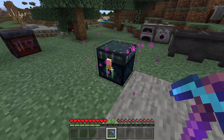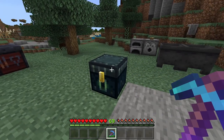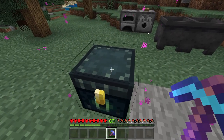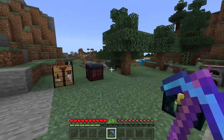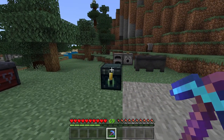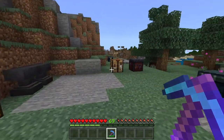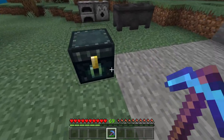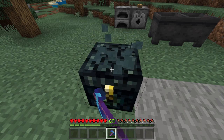Ender chests do not interact with anything — they don't interact with hoppers or anything like that. However, you can still open them in the Nether, and a piglin will attack you, so be careful with that. Also, they cannot be pushed by pistons, unlike some other things, so it's very much immovable. The only thing you can do is break it with your silk touch pickaxe.